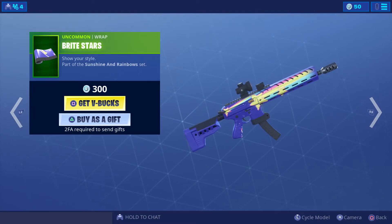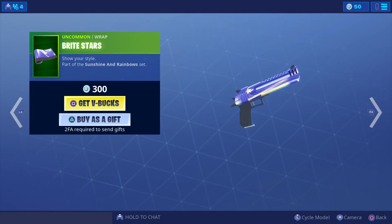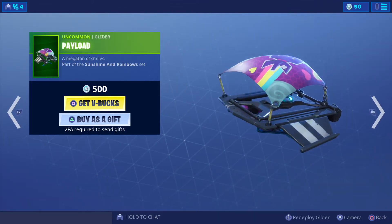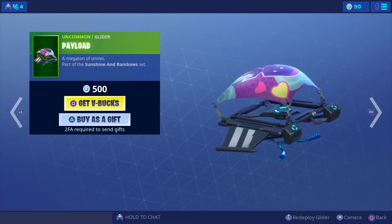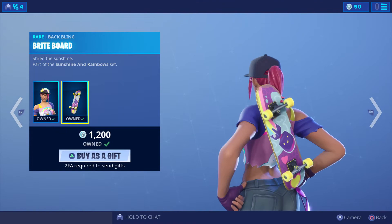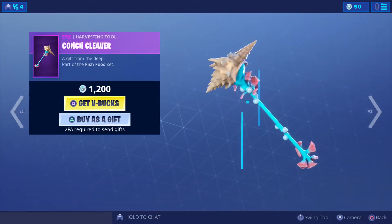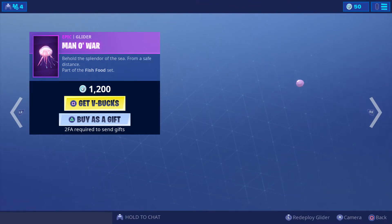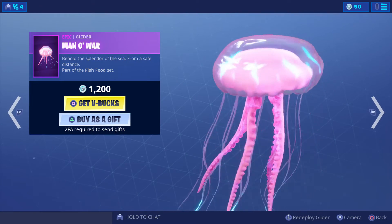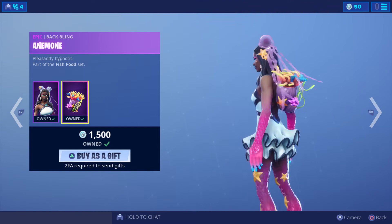Bright Stars wrap at 300 V-bucks. Payload at 500 V-bucks. Beach Bomber at 1200 V-bucks — there's the back bling. We got this harvesting tool at 1200 V-bucks. Man O' War at 1200 V-bucks. Starfish at 1500 V-bucks with the back bling there.